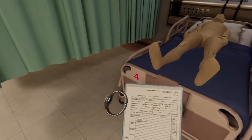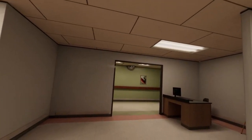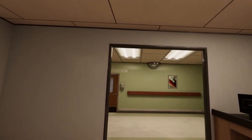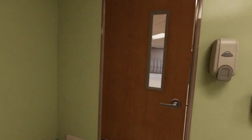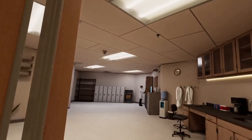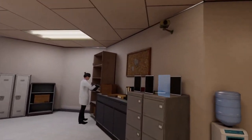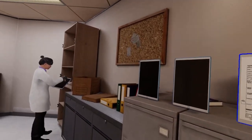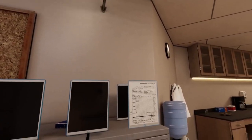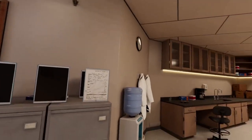Head back to the nurse station and we will get this tablet synced. Place the chart next to the last chart on the right. It will sync with the server and the doctors will be able to see our information and order more tests. Well, that was an exciting end to the shift. You did well.